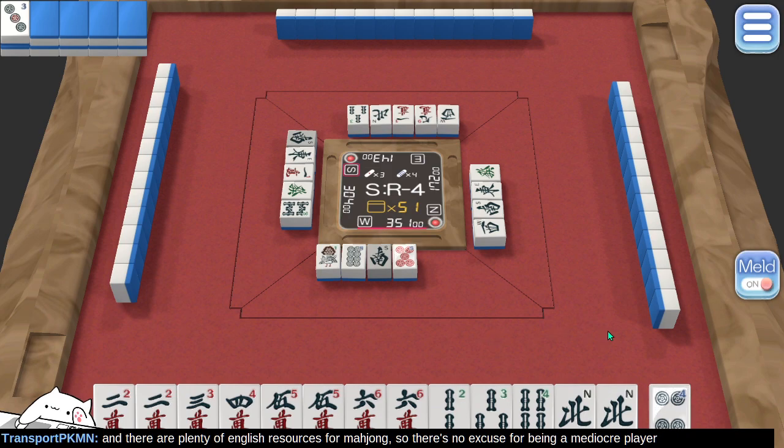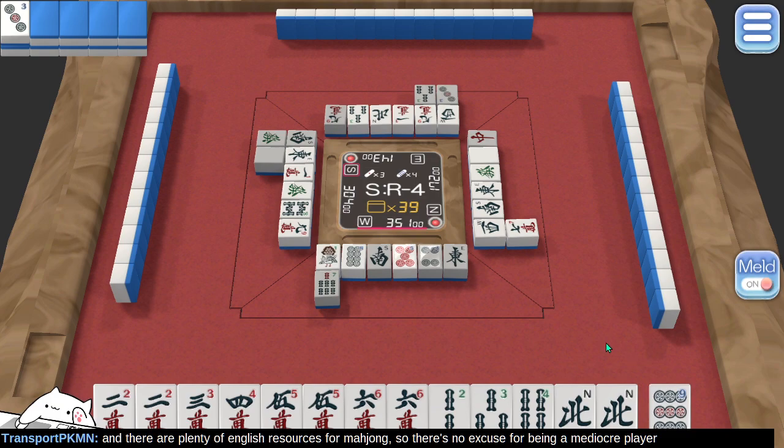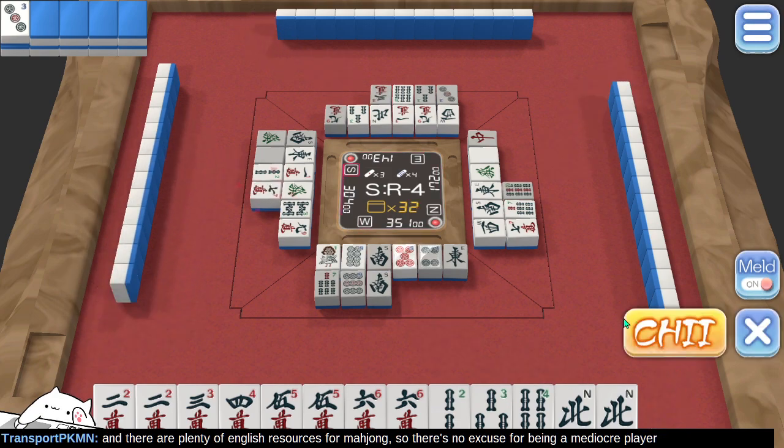What in the world is going on here? East — have east winds been discarded yet? East is not of value to me; east player might use them but I can't. Seven — again, not useful. I don't know what I'm waiting on. I somewhat don't care — I just want the game to end. South winds have already been discarded, including my own south discard.